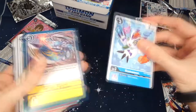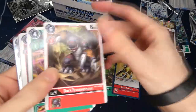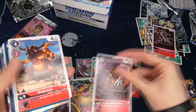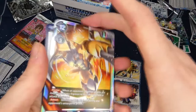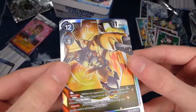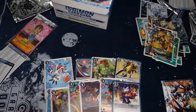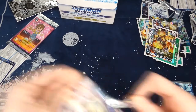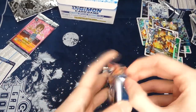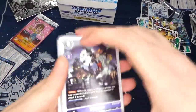Tenth pack: Gomamon, Golden Ripper, Goblimon, Great Tornado, Dolphmon, DarkTyranomon, another Agumon, another MetalGreymon, another Greymon, another Back 4 Revenge — now we're getting a bunch of doubles. Then the red WarGreymon, which I think is one of the best cards to pull from the set — really good in Omnimon red.